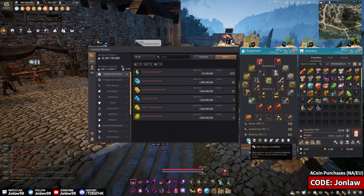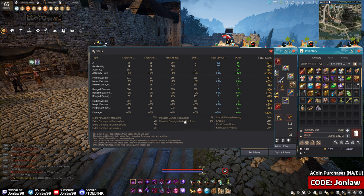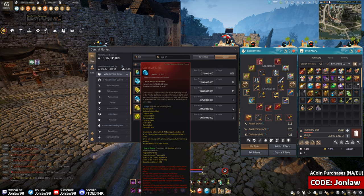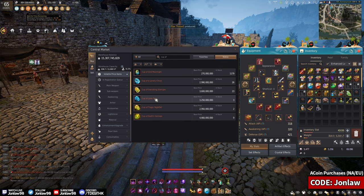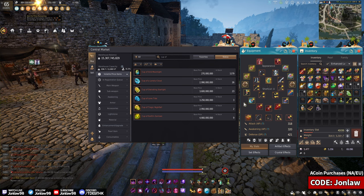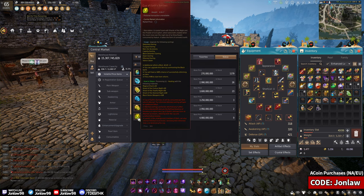I would value the blue damage reduction cup for most people regardless of whether you're PvP, PvE, or just want survivability — it has more benefits than +3 AP. The +3 AP could be better if it literally boosts you into the 100% effectiveness range at a monster zone cap, but will you notice it in PvP? Probably not. Even in a 1v1 with the same gear, I think the blue is still better.